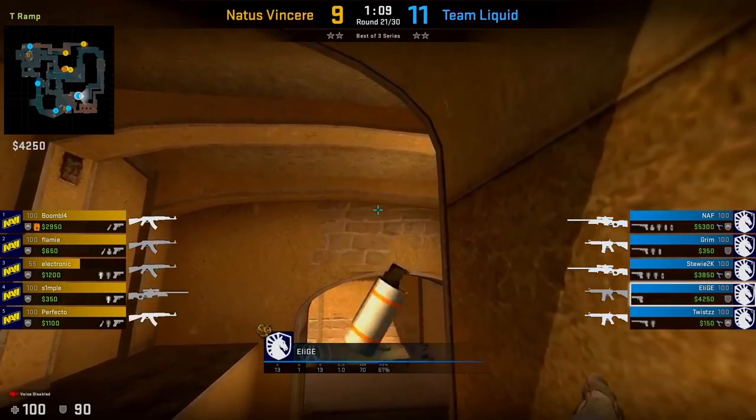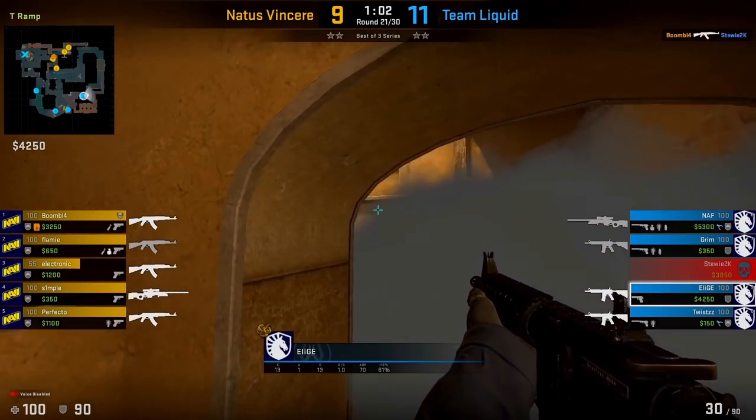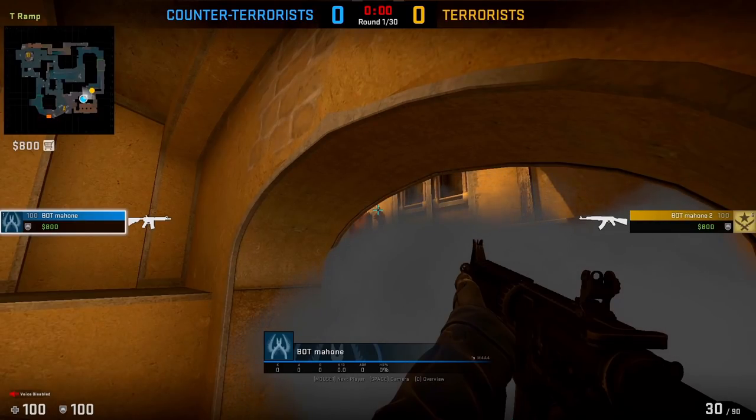Here's another trick: you can smoke the bottom of ramp, and if you do it properly, you can use it as a one-way to spot Ts who are standing on top of the ledge. To illustrate, from the CT's point of view and then the T's point of view, the CT has a much easier time spotting the T than the other way around.